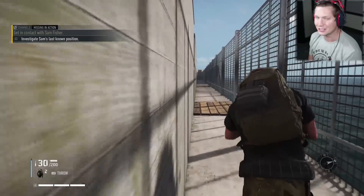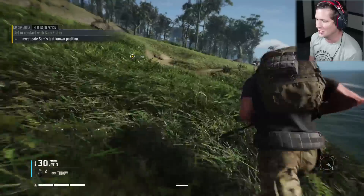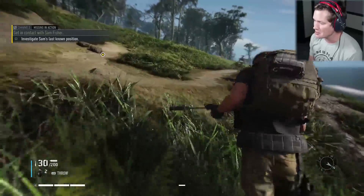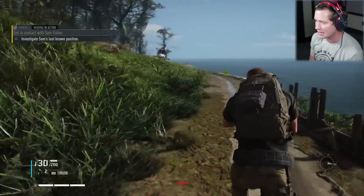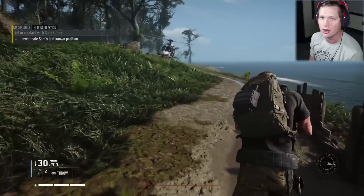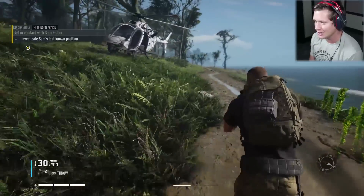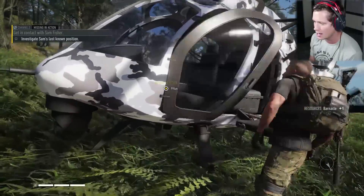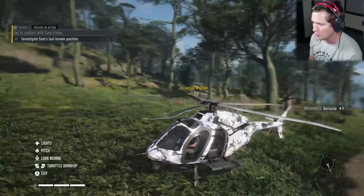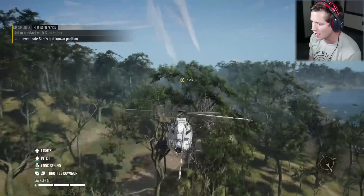We are going to go meet up with Sam Fisher — investigate Sam's last known position. We're going to head back to the chopper. That was so slick right there — pretty successful for our first mission. Not having the mini-map active is definitely freaking me out a little bit, but we were able to sneak in and out undetected. We got the intel we needed. Looks like we've got about a kilometer to go to Sam Fisher's last known location.